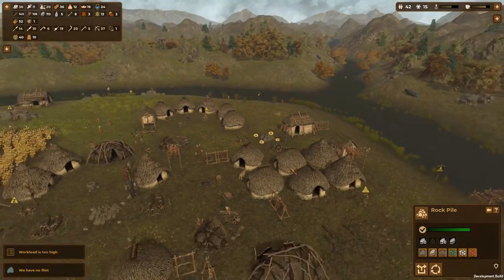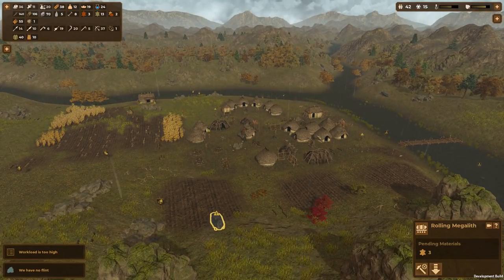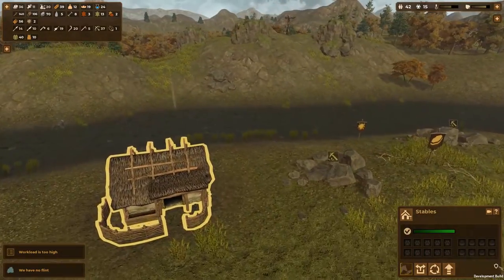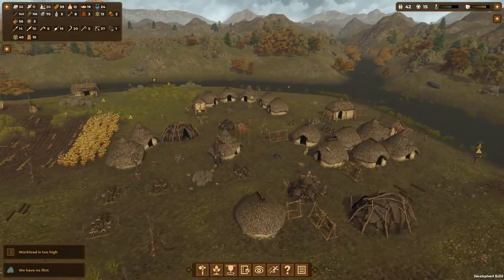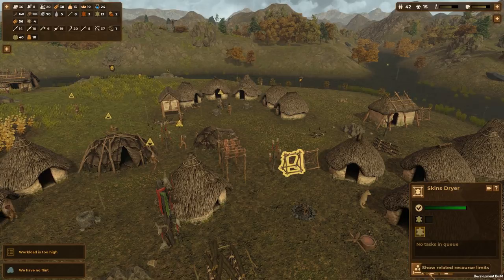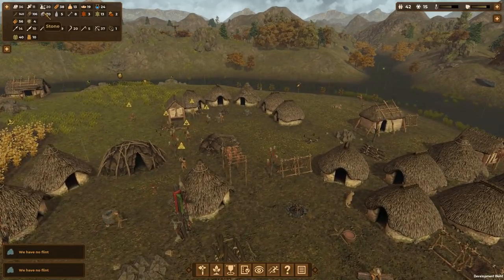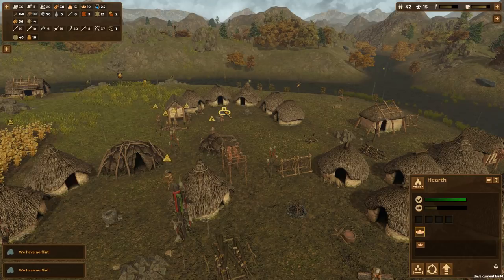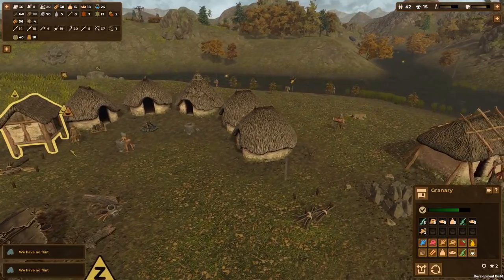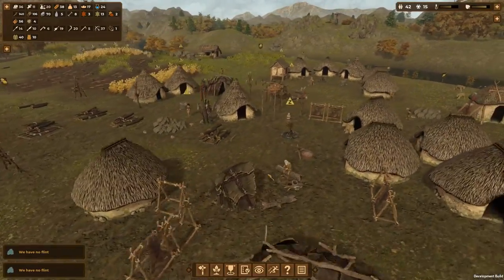I want to build a bridge over there for sure and remove some of these rock piles — we have 42 population. I do also want to get more monuments, more prestige. These give me two prestige which is quite good. This is a bit of a wild area over here. I could start removing some of these skin dryers — I don't think I want to do that though, I still need to dry skins every now and then. Everyone is kind of hungry-ish. We have a lot of bread though — we can make bread here, making flour as well. We have food stored here — a lot of food, that's not a problem at all.